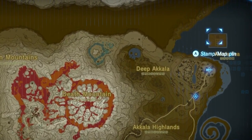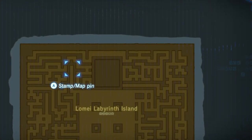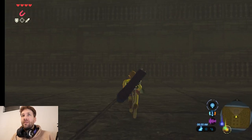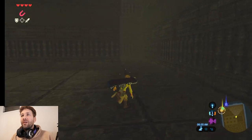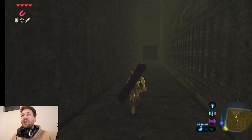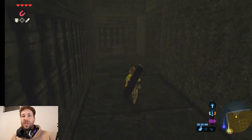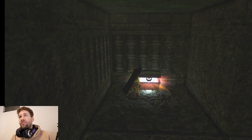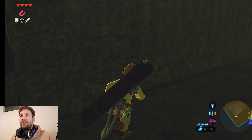If you just want to get one ancient core quickly, you can get one from a chest in the labyrinth. Once you get to the labyrinth, make your way straight to the back, go left, then go down this corridor, take a right, and you'll see this big metal block. You can just magnesis this block out of the way — there's going to be a chest here, and it's got your giant ancient core so you can go use that right away.